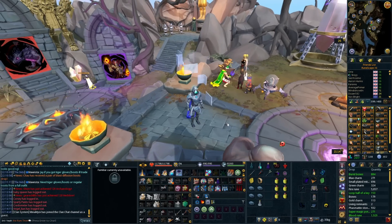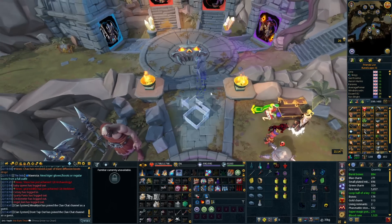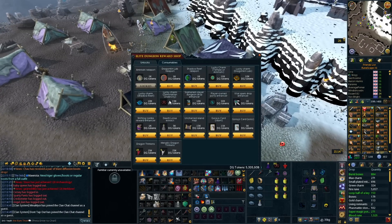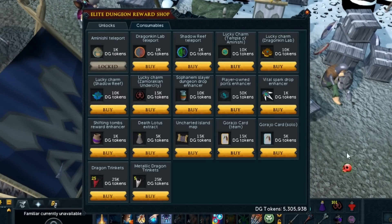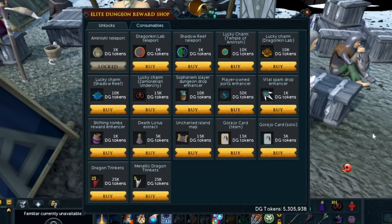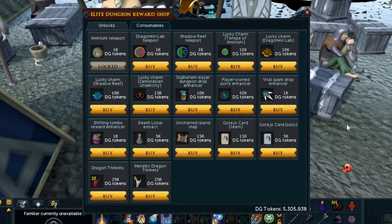You're going to want to teleport to Daemonheim and then go to the guy that sells them. You will trade the person called Brill — go to consumables and buy the Zamorakian and Undercity Lucky Charms. These do cost 15,000 tokens each but they are absolutely worth it. If you don't have these, unfortunately you can only make around about 20 million per hour doing this method, but 20 million per hour is still 20 million per hour for pretty low effort.